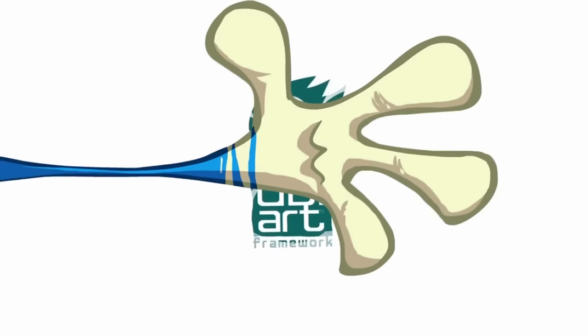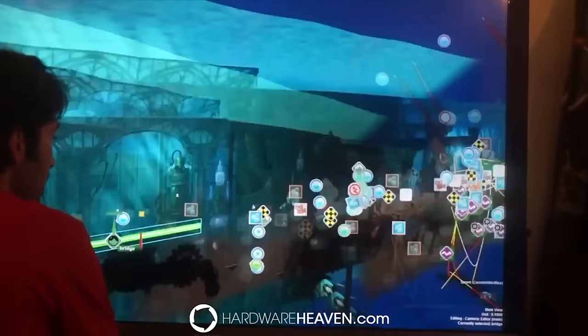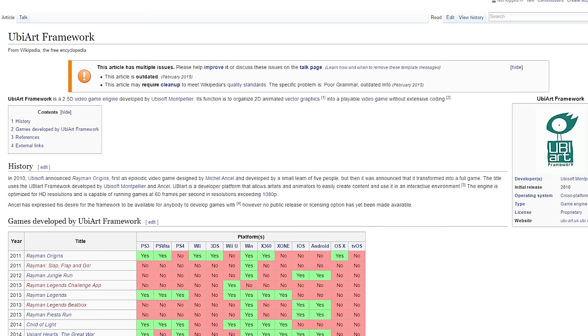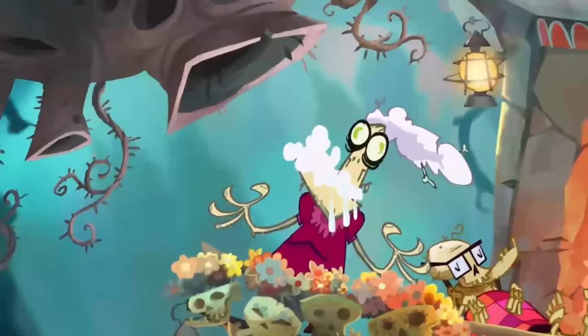Rayman Origins was released in 2012 by Ubisoft as a revitalization of the beloved platformer series, and they used the self-created UbiArt Framework engine to design all of it. UbiArt was built to create levels and art assets without having to write extensive code, and it's extremely easy to use. They've even expressed interest in letting anyone use it to design their games, though they haven't released it to the public yet.